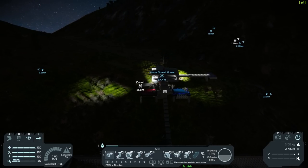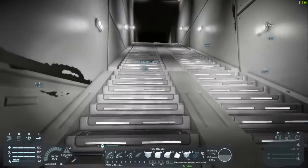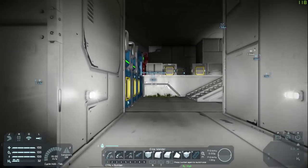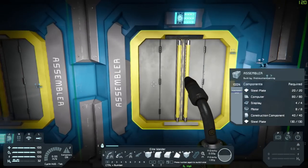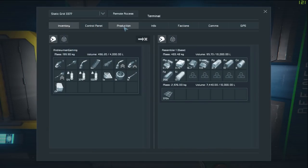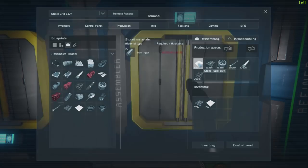We'll keep the batteries on. We should start to see ourselves getting a lot more iron. Let's also take a look at what we have in our assembler, because I want to make sure we have quite a bit. We're getting our iron — cobalt is fine, we have a lot of cobalt. How is our production of iron? Still producing solar cells — start producing more plates, just because they produce really fast.